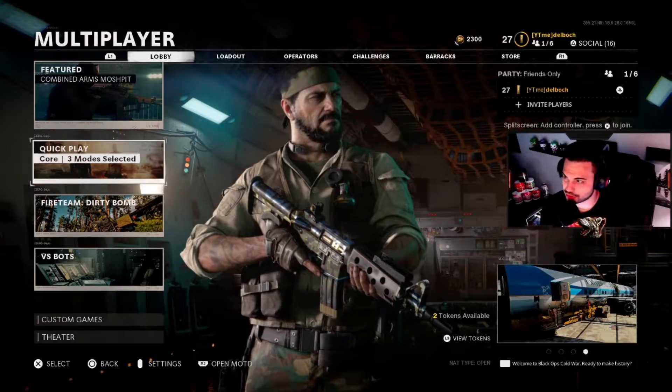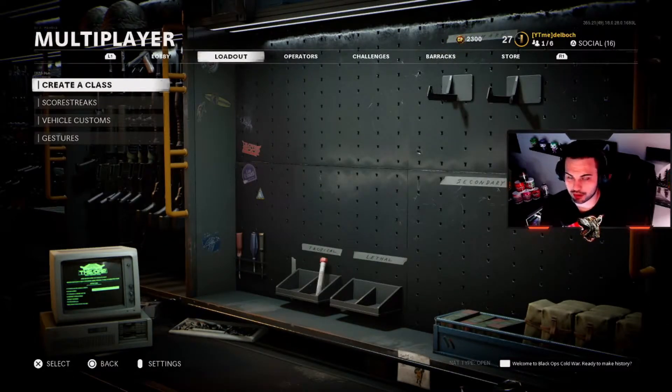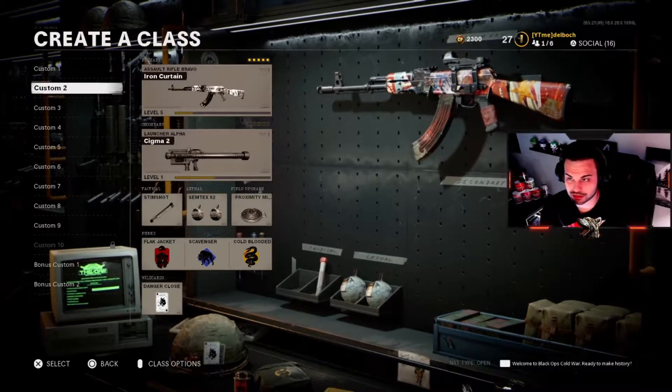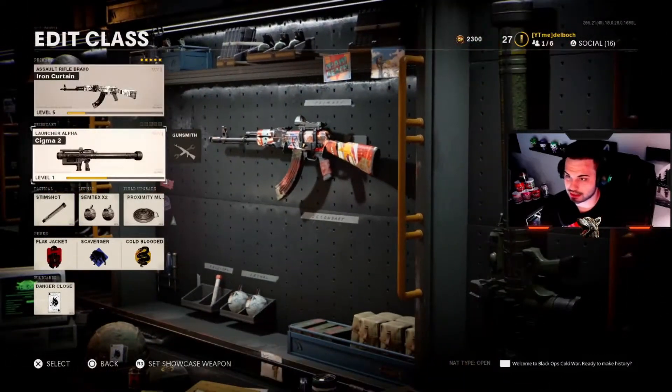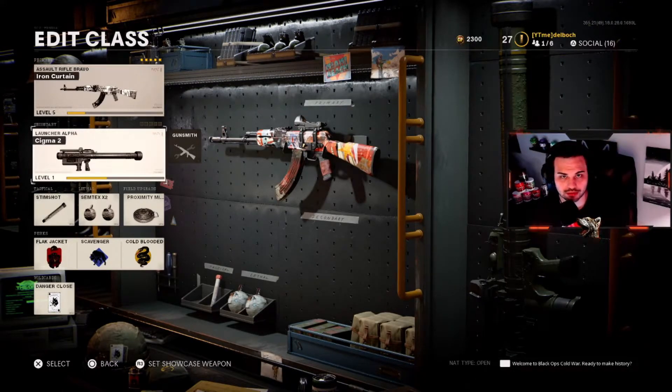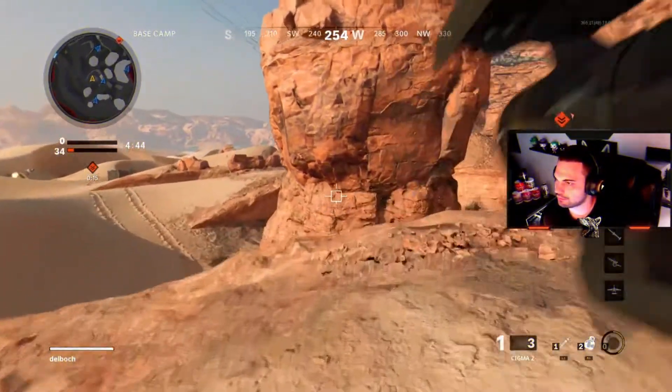It might take two games, just depends. I had about one game where I just used this class setup — the Sigma 2 — and it just locks on to any of the UAVs, counter UAVs, choppers, anything like that. I just ran this class setup, very simple and easy, to help me reach that unlock. We'll get into a game here and get the last two kills, then unlock the Sims operator.